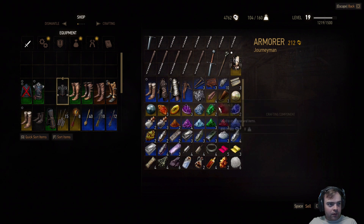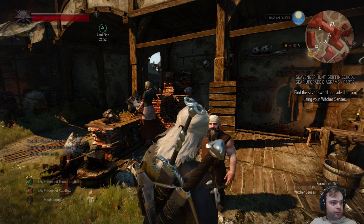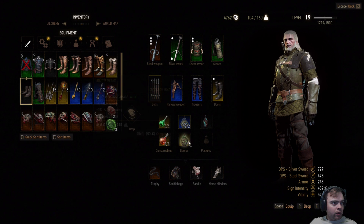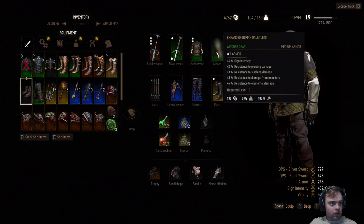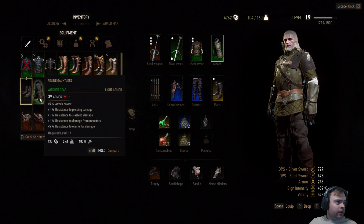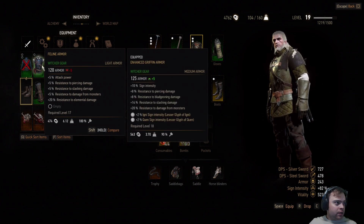Wow, he almost has no money even though I spent a ton. Let's figure out what I want to wear. These are the enhanced Griffin — minus 2 armor, plus 5 attack power and those amounts plus 1 differences. I like the sign intensity, so we're going to keep that. I think once they get enhanced they'll be better — this is minus 5 armor.